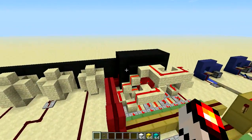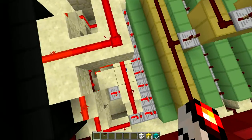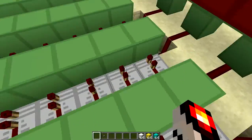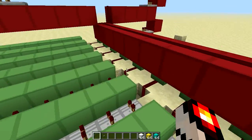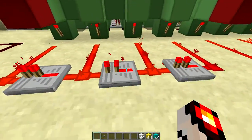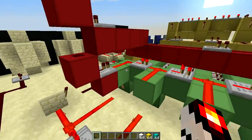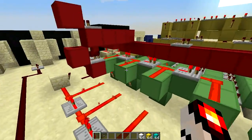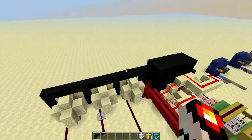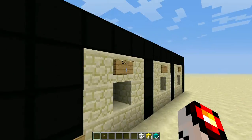Alright, so first of all, here are the inputs. They're just torches on the back of the buttons, and they go into these green blocks, which transfer the data across all of these RS-NOR latches, which are also green. You have to enter these in the exact right order. As you can see, we have a line of 4 redstone signals, representing the 4 inputs you have to press to open any safe — 4 buttons, 4 inputs for each one.